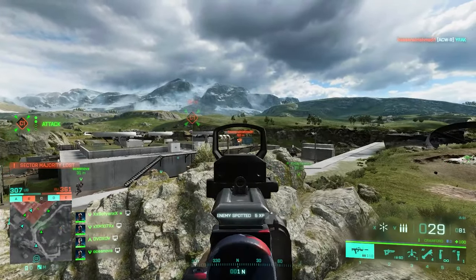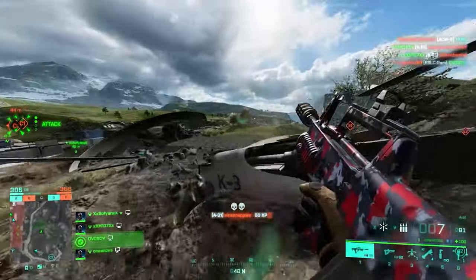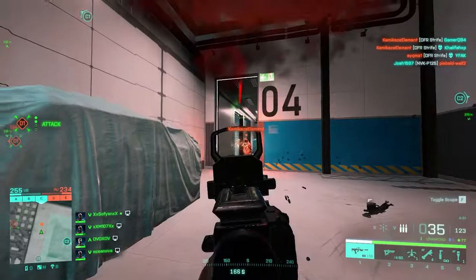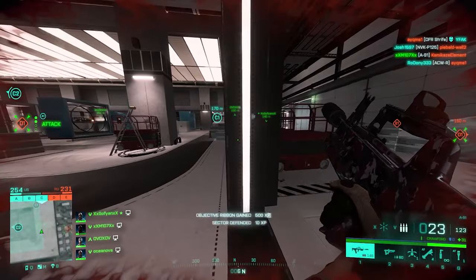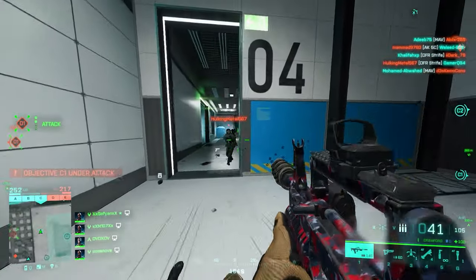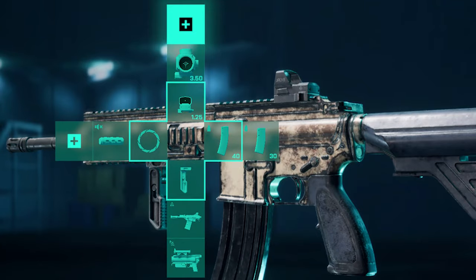The M416 is another Battlefield classic loved all the way from Battlefield 3. I'd suggest factory barrel with wrapped suppressor, LWG grip for under barrel, the M26 MASS Buck, and the M320 HE grenade launcher as the third option. For ammo you don't get to choose much — equip all you've got. Red dot and Bravo 3x for sights.